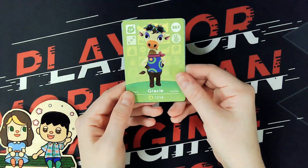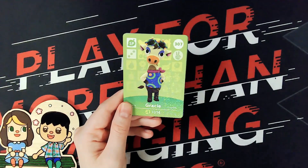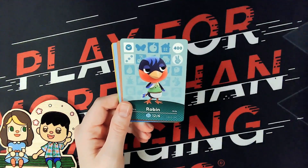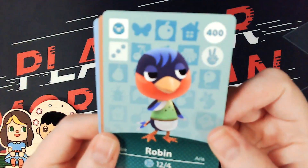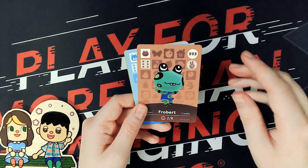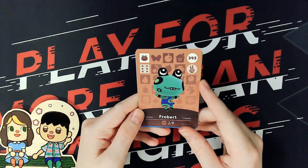Ooh, Gracie! I kind of forgot she exists, and I still miss washing her car. I think that was my favorite minigame in GameCube. Robin — she has such a nice tail. It's a little hard to see because it's in the back, but the colors of her tail are really cool. Frobert! I don't think I've run into this frog before, but he's really cute.